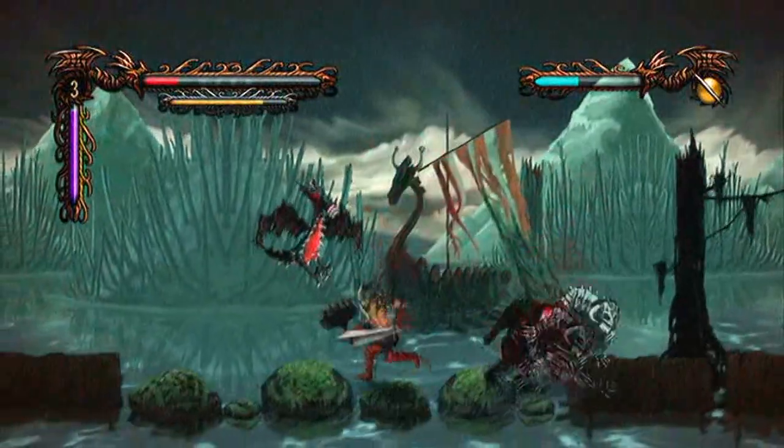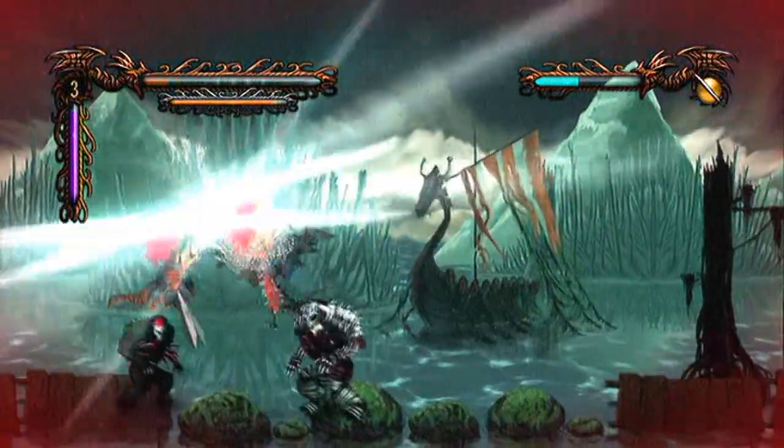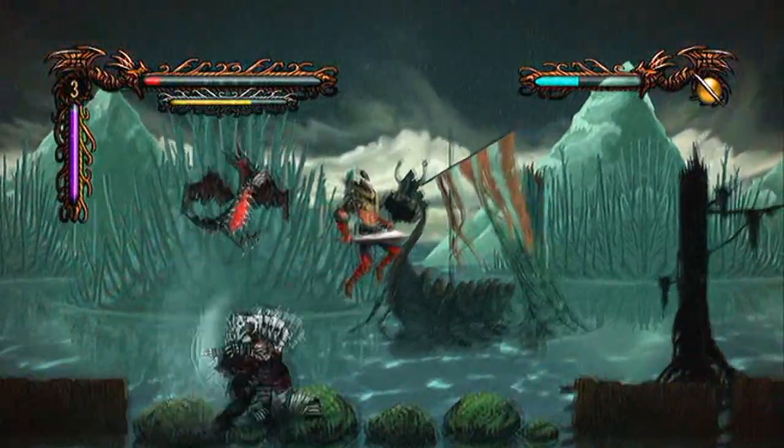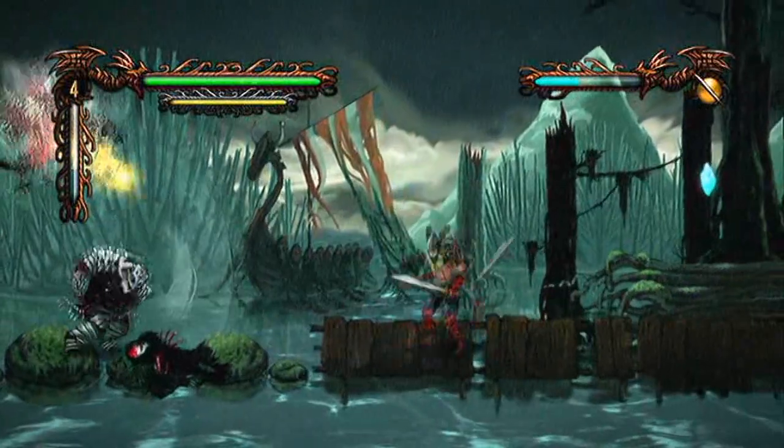Like here, it's probably best to take out the air enemy first due to the fact that he has fireballs and he's the weakest. So if you get rid of him, you won't have to worry about his fireballs.